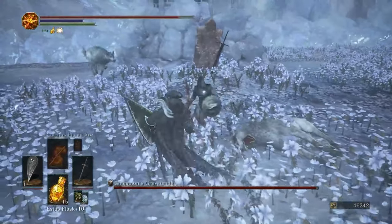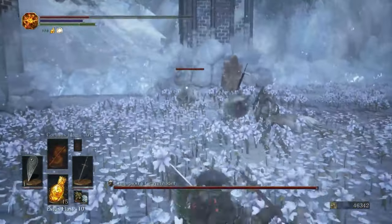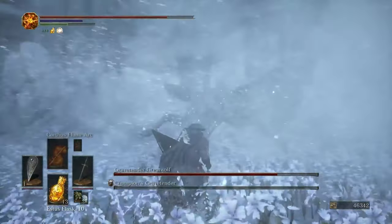Throughout the entire series there have been two, maybe three different examples of different types of bosses being in the same arena at the same time, and Gravetender is one of them. This fight consists of two phases: the first being a head-to-head with the Champion's Gravetender with a few extra wolves as added danger, and the second phase is when he calls in reinforcements in the form of a massive wolf that is so goddamn annoying.